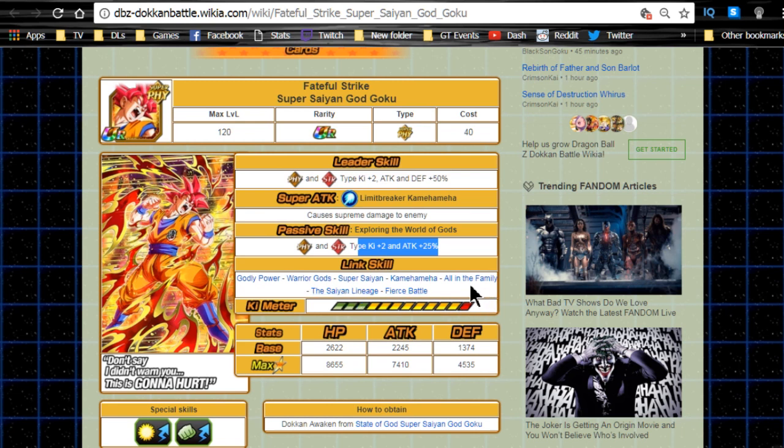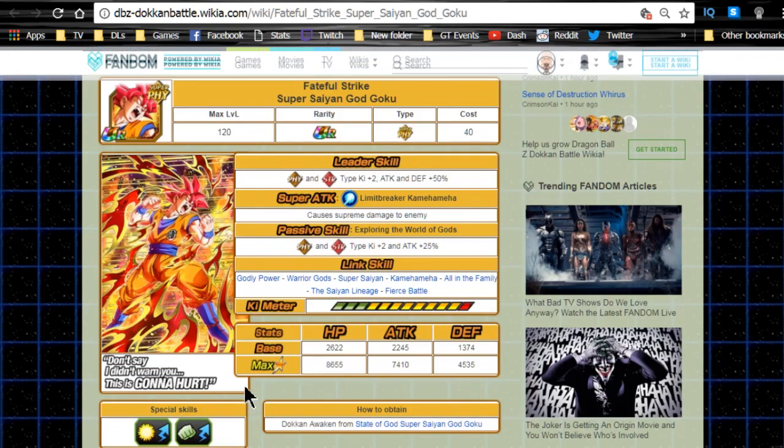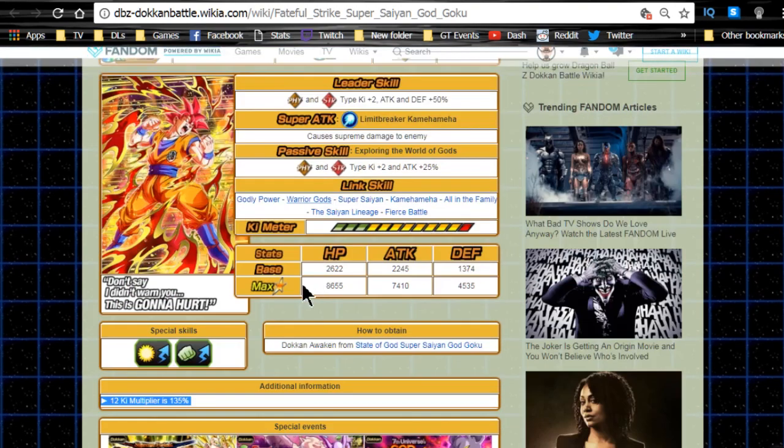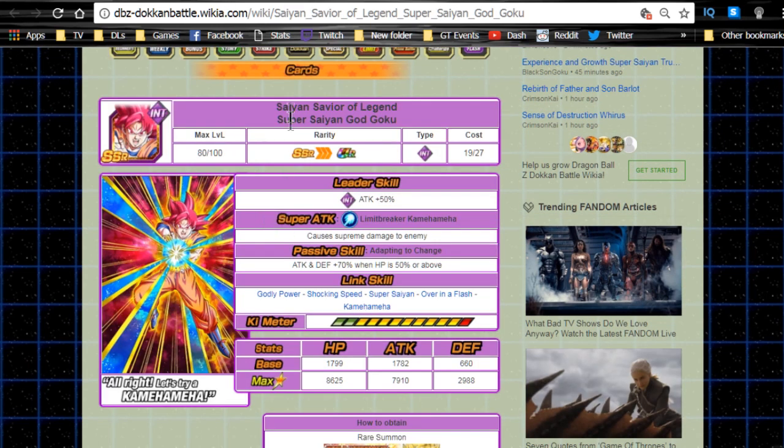His max stats are HP 8655, attack 7410, and defense 4335, with a 12-key multiplier of 135 percent - kind of low, but overall not a bad unit. He's more meant for support anyway, so he's not going to be a primary damage dealer.